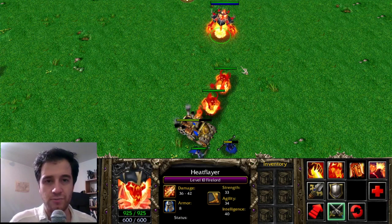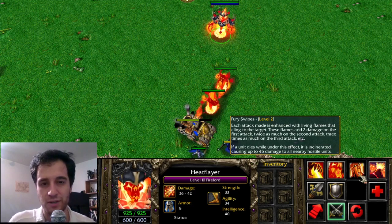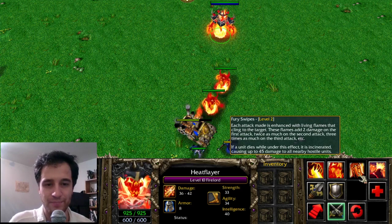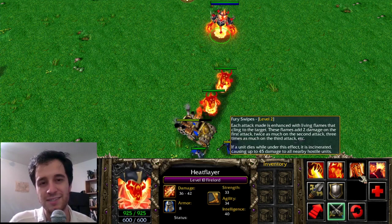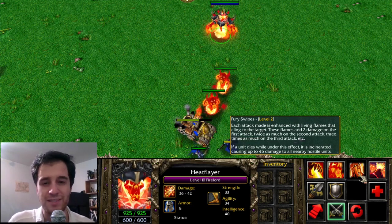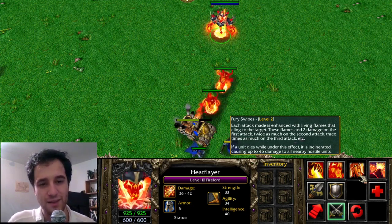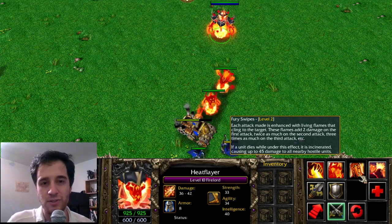A recent patch of Warcraft 3 The Frozen Throne changed how Incinerate works, and Incinerate is now an ability that uses mana. The old Incinerate has been renamed Fury Swipes, which works identically to how Fury Swipes works in Dota 2, given to Ursa. Every time you attack an enemy, it increases the damage done by subsequent attacks. This also has a secondary ability that if the enemy dies, it explodes. That explosion part has been given to Caustic Finale, or the Sand King.